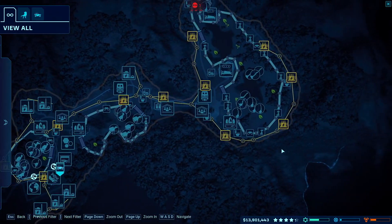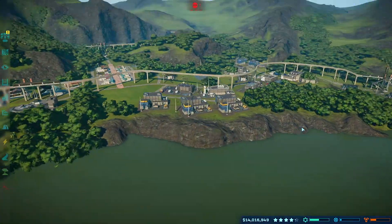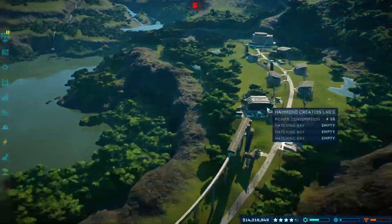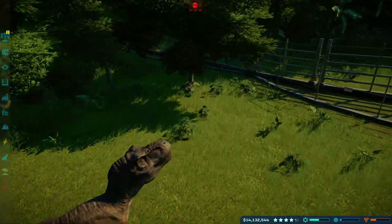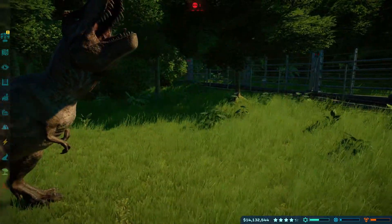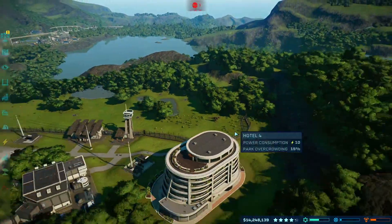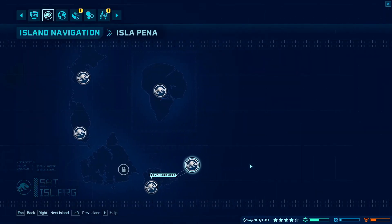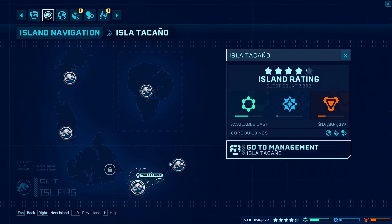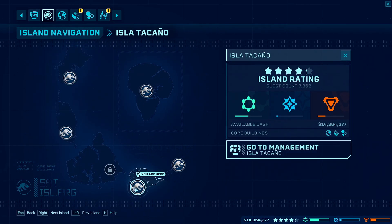Everything's looking full and good. I think we get to go to our next island, and yes we will be taking Rexy with us. You'll be getting a lot of action very, very soon. Let's go check out our new island. Yeah, let's see — what is our best? I think this one. Yeah, this is our best one right now. Let's go.